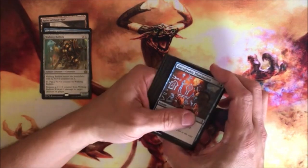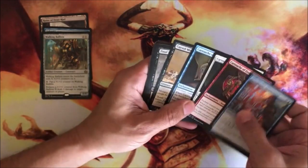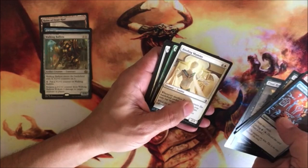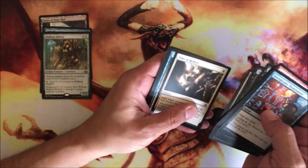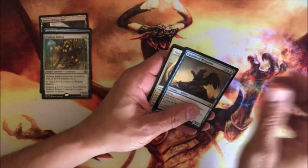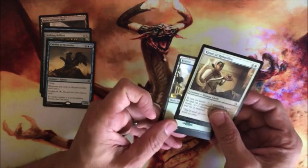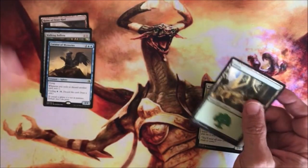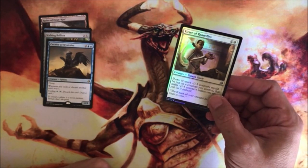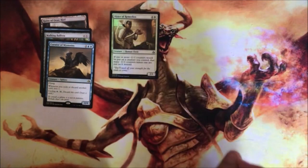Booster box prices on this are climbing right up. Cartouche of Zeal, Cartouche of Solidarity, Cartouche of Knowledge — give me the trials for all of these. Cursed Minotaur, Final Reward, Winds of Rebuke, Binding Mummy, Dissenter's Deliverance, Time to Reflect, Censor, Honored Crop-Captain, Curator of Mysteries. Censor used to be a buck, but so many showed up in those MJ Holdings boxes — it's probably worth a quarter now. And a foil Vizier of Remedies.